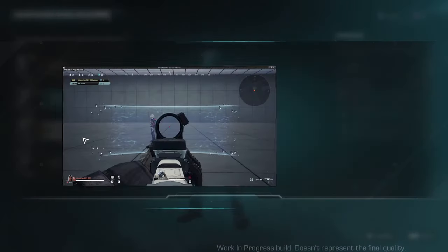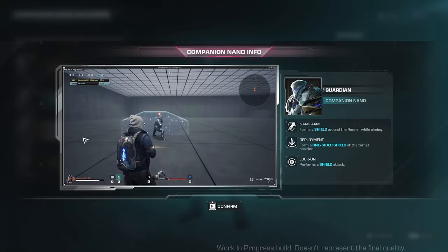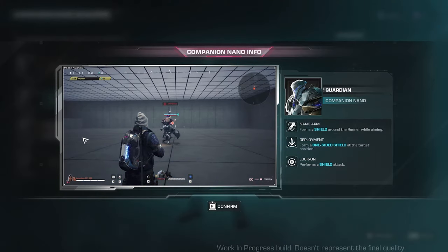Next in our list is Guardian. The nano arm attribute forms a shield around the runner while aiming. Deployment forms a one-sided shield at the target position, and lock-on performs a shield attack.